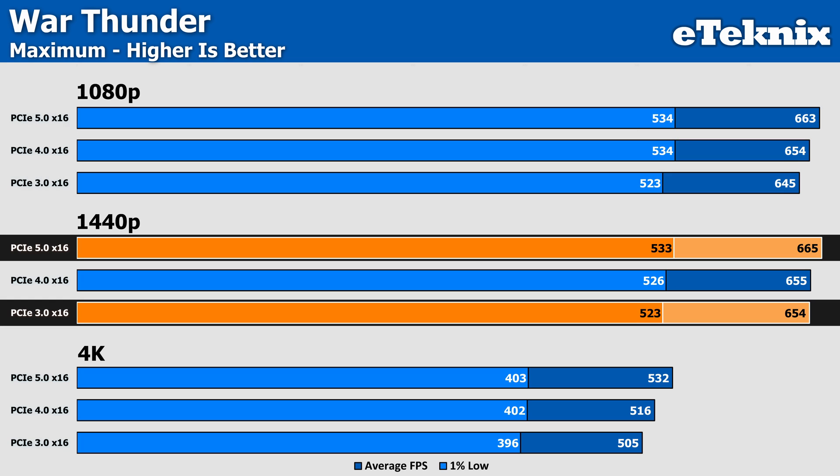One thing to note is that we're even constrained at 1440p for War Thunder, which is unusual. The results are virtually the same: 523 to 533 from PCIe 3 to PCIe 5 in the lows, with average frame rates being virtually identical. This suggests a CPU limitation is at play, which is what we'd actually expect for War Thunder, but it's interesting to see nonetheless.